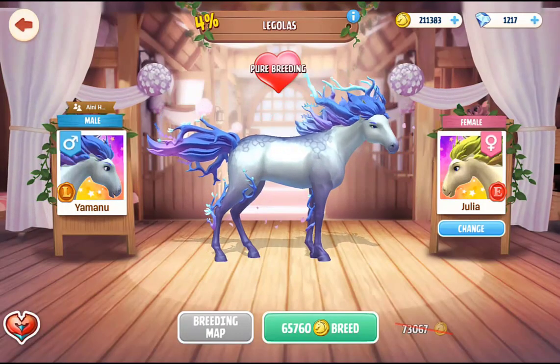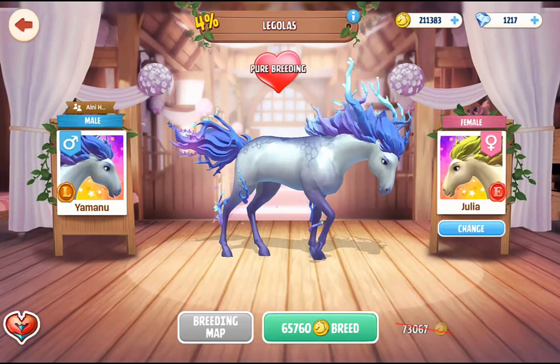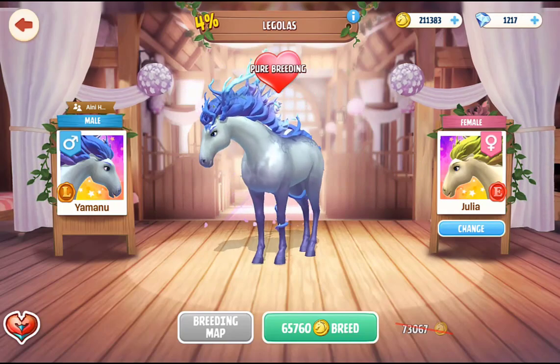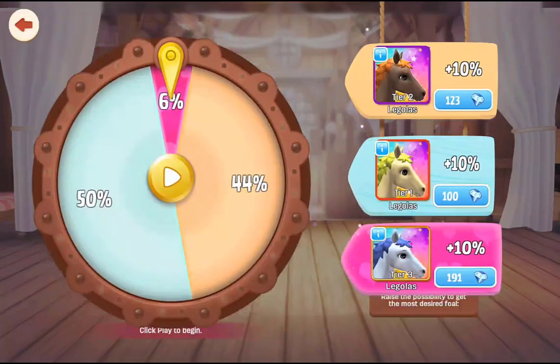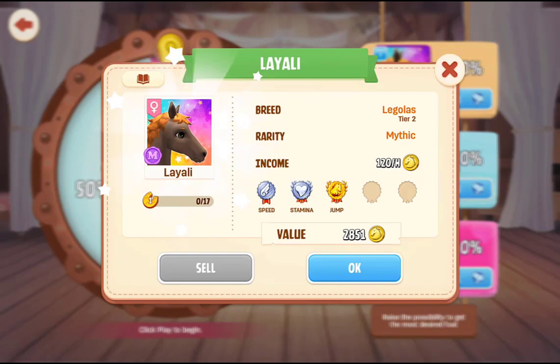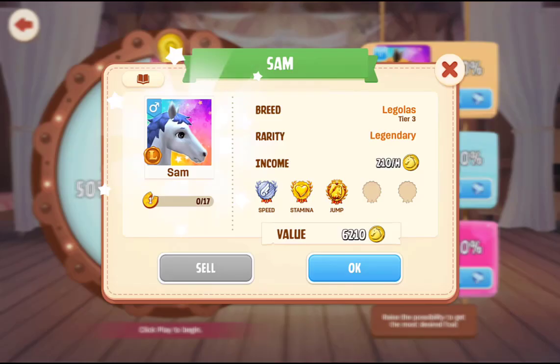This is the Tier 3 Legolas and oh my god it is gorgeous — this is beautiful. I didn't actually care about this horse when I was doing the last one, so I was like I'll just go and get it because I need to. I never actually went and looked at the tiers and the colours. I didn't really like the Tier 1 — it's a horrible colour. Tier 2 is an interesting colour. I don't know that I'd like that though, but that Tier 3 is beautiful.